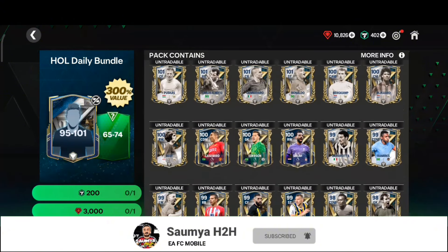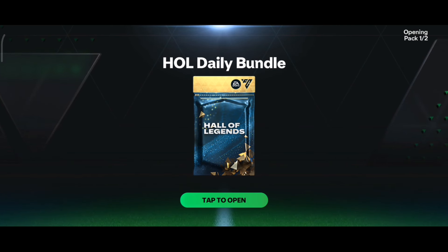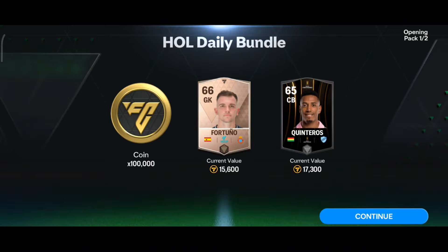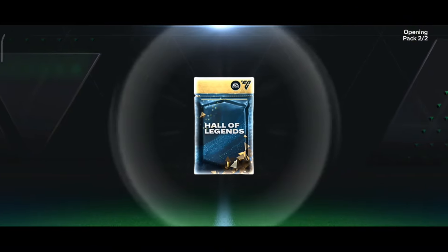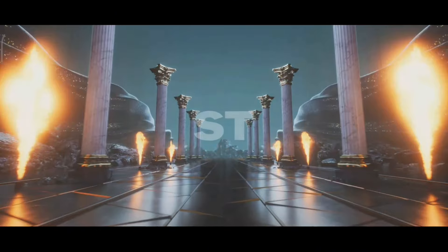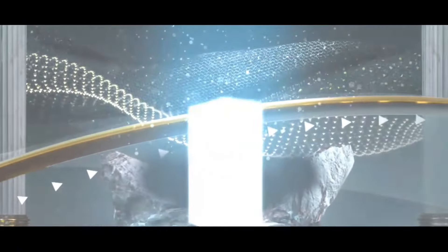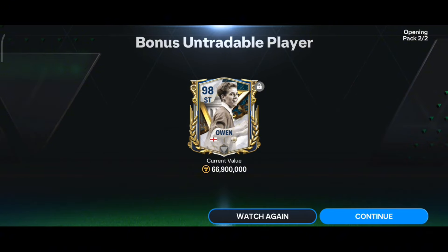I want any of these new icon cards. The first pack gives 100k coins and some bronze cards as usual. The bonus unravel player pack is the main pack — let's see which player I'll be getting. England — not a good sign for a striker. I got 98-rated Michael Owen. Still it is good, but I will use him in the market pick to be honest.